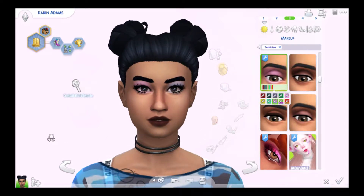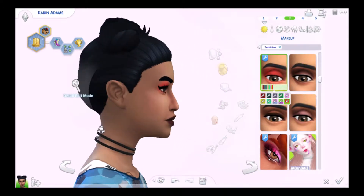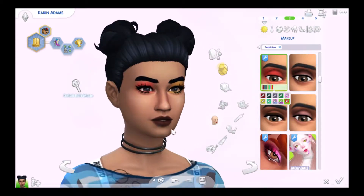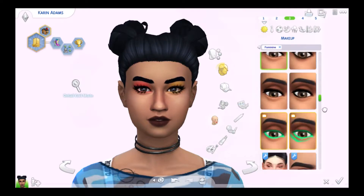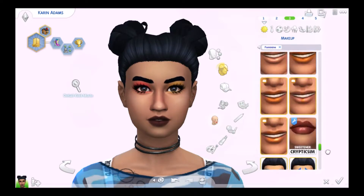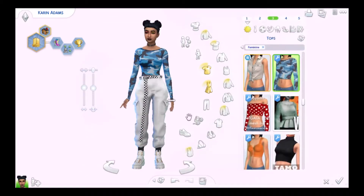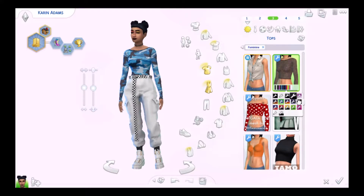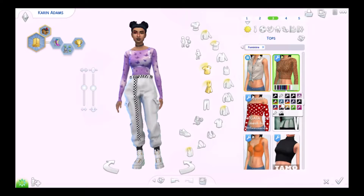The three last swatches have eyes that are actually different colors — this one is baby pink and baby blue, here's green and green, and purple, and the last one is red and yellow. These are definitely a lot of fun, not for all of your sims but definitely for those more out-there sims. I don't think I had anything else in makeup, so let's get on to her outfit.